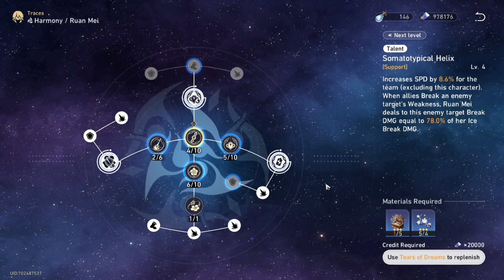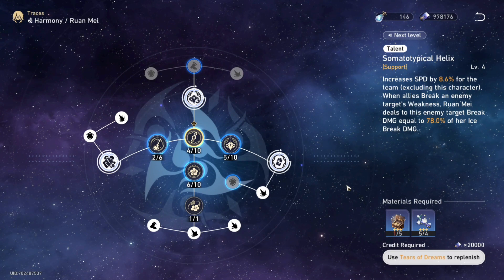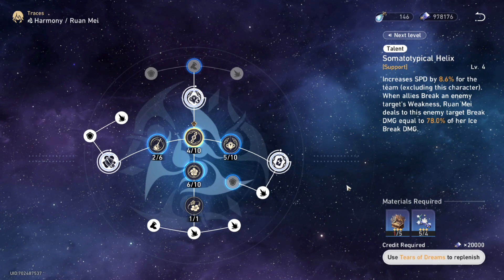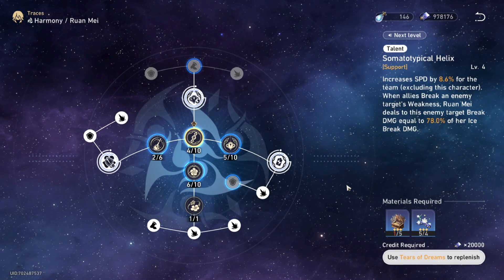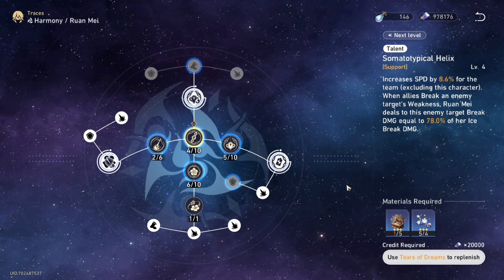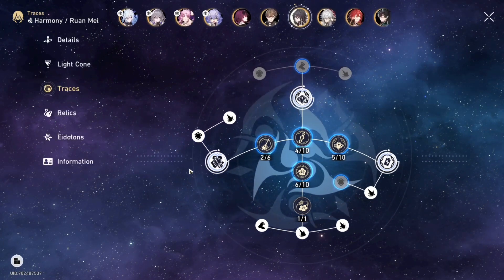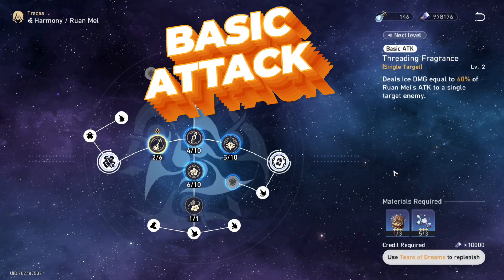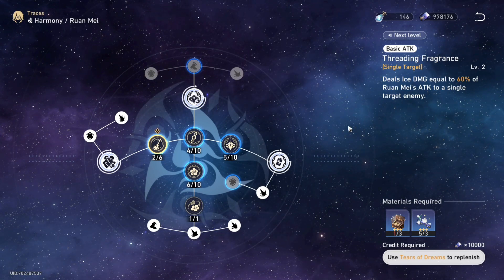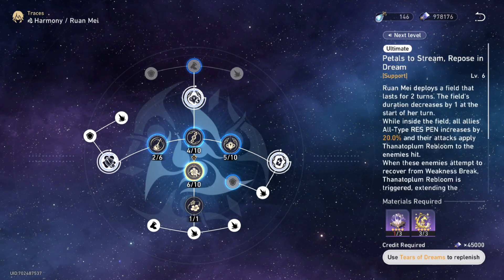On her talent, she increases speed for the whole team. Not only that, when allies break an enemy target's weakness, Ruan Mei deals additional break damage equal to a percentage of her ice damage to that enemy. Her basic attack is very normal — she deals ice damage to a single target equal to a percentage of her attack.